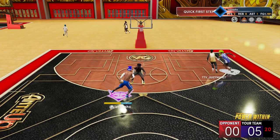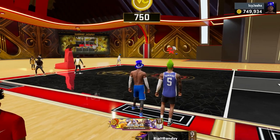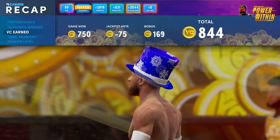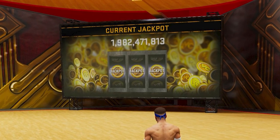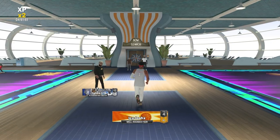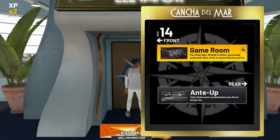Another good way to earn VC is by playing ante-up, or stage, whatever you want to call it. In the stage, the VC value above each court is the amount you'll wager before playing a game — if you win, you get that amount of VC, and if you lose, you lose that amount of VC. Also, if you play stage, you could get really lucky and win the jackpot, which is about 2 billion VC right now, but it's super rare to get. To find the stage on NextGen, go towards the bottom right — it's right next to the rec center. In current gen, go to the elevator, go to floor 14 like before, but instead of the game room, you'll see the stage right under it. If you're newer to 2K or not as good, I wouldn't play in the stage because you can win a lot of VC but you can also lose a lot of VC.